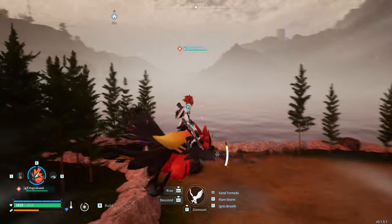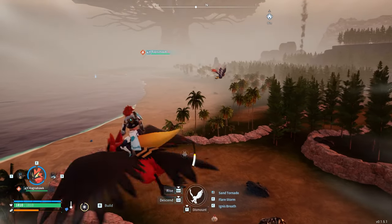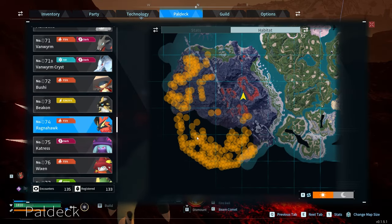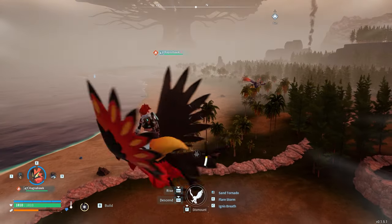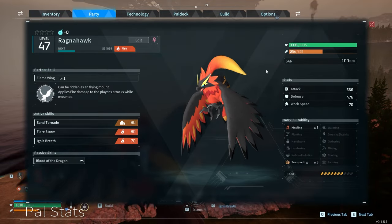At level 37, you unlock the saddle for Ragnahawk. Ragnahawk is a fast flyer and is substantially better than anything from earlier in the game. His ability to give your attacks fire damage is also extremely useful in certain late-game fights. Ragnahawk spawns primarily on the far side or at the top of the volcano, and is really easy to fight once you find him. While he's an extremely good option, I personally prefer the other choice the game gives you at this level, especially for movement.